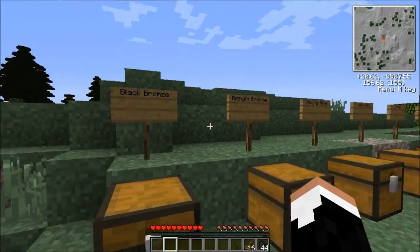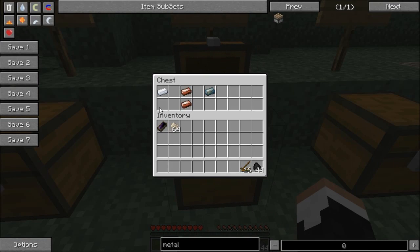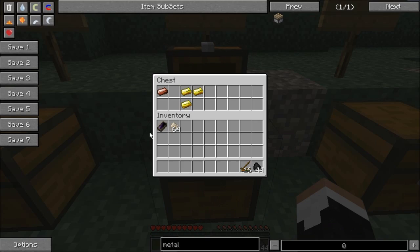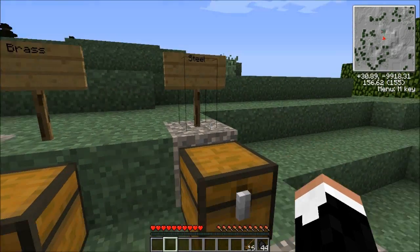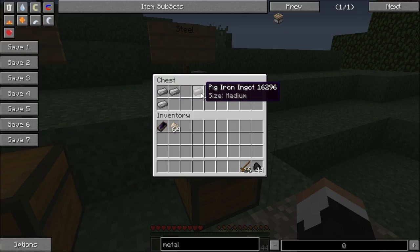The alloys that you're going to frequently encounter in the game are: black bronze, which is two copper, a silver, and a gold; bismuth bronze, which is tin, two copper, and a bismuth; sterling silver, which is copper and three silver; rose gold, which is copper and three gold; brass, which is three copper and zinc; and steel. Yes, steel is an alloy — three wrought iron. Notice it has to be wrought iron: you have to work the impurities out and then melt it back down, and a pig iron.